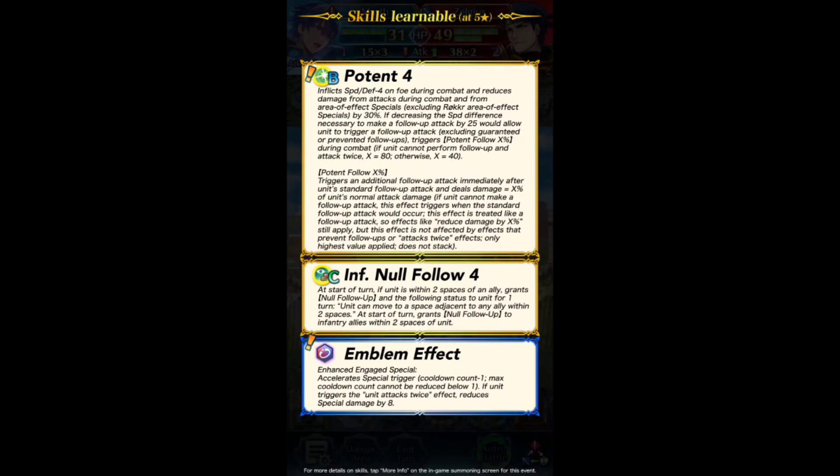Emblem effect — Enhanced Engaged. Accelerate special trigger. Cannot be reduced below one. If unit triggers the unit attacks twice effect, reduces special damage by 8. So if you pair someone up with Marth, they just get minus one special trigger cooldown. If I pair him up with Yuri, I don't have to slap Quick and Pulse on him anymore for AoE. You can have the minus one from his weapon, the minus one from Marth, and Garak — so I can use like Attack Speed Solo instead.